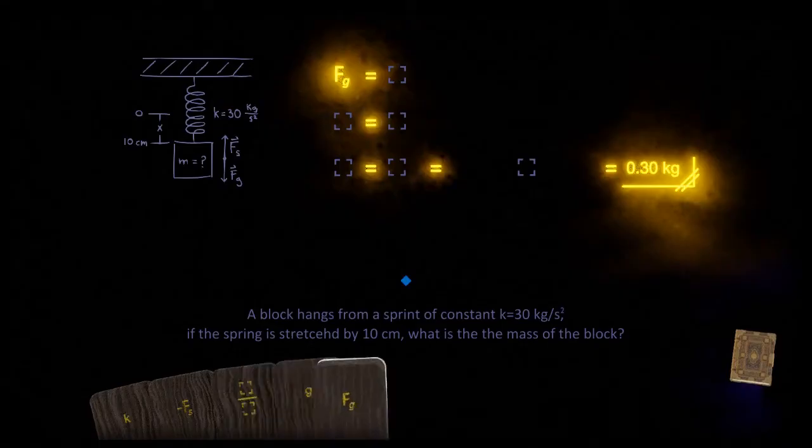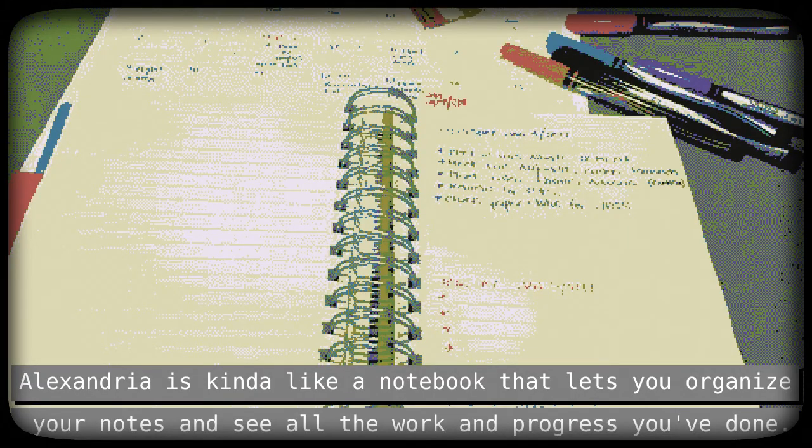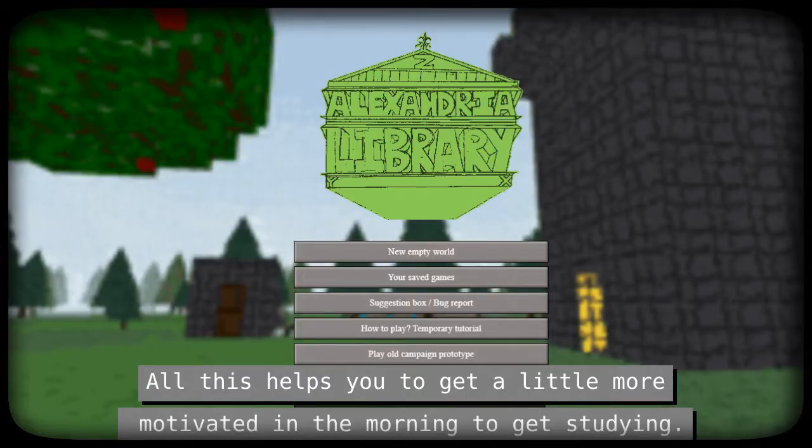Or visit someone else's creations, or the most educational ones. Alexandria is kind of like a notebook that lets you organize your notes and see all the work and progress you've done. And it's also multiplayer. All this helps you get a little more motivated in the morning to get studying.